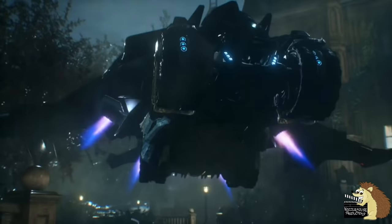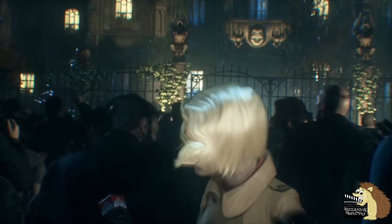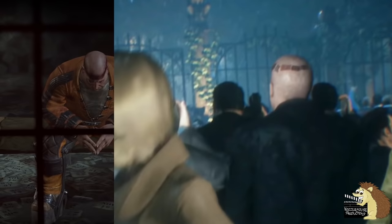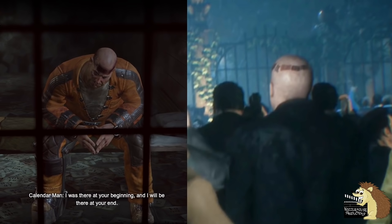At the end of the game, when Batman returns to Wayne Manor and his mansion blows up, Calendar Man can actually be seen in the crowd. This is a reference to the Arkham City game, where Calendar Man says that he was there at Batman's beginning and that he'd be there at his end — which, as it turns out, he was.